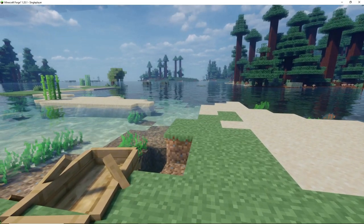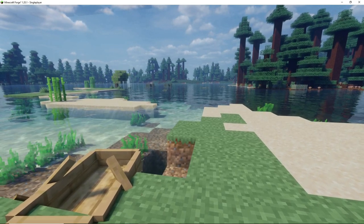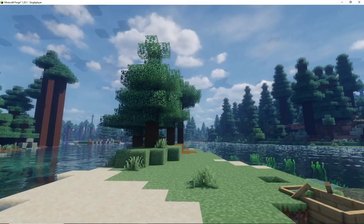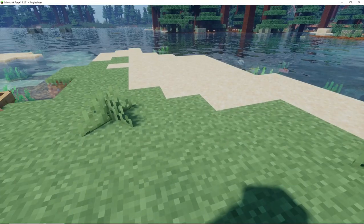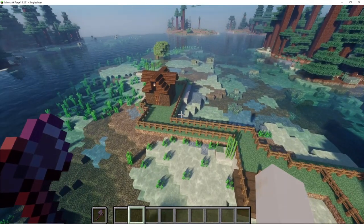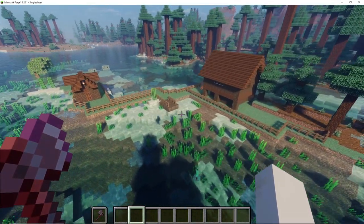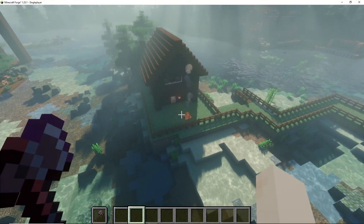I built myself a boat and rode to the closest island. I thought, since this is all a big lake and I'm in a forest, what better than to build a wood cabin. This is my first build since the castle, and you will notice there are some similarities to the building style. But look at that — I actually learned how to make a proper roof. It looks so awesome.